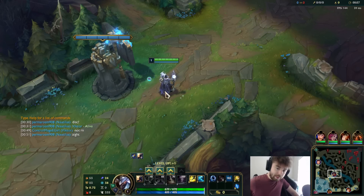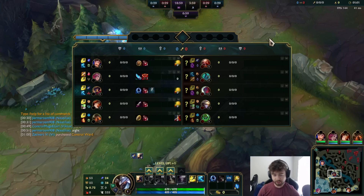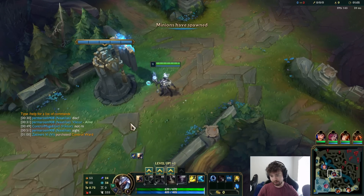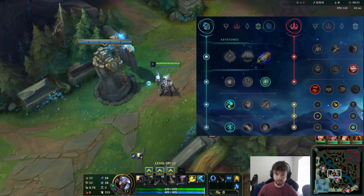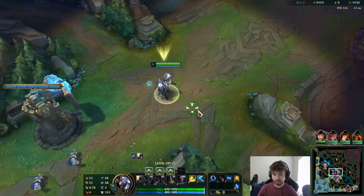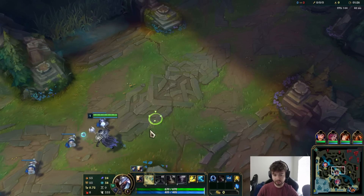Welcome to the next commentary. Today we're playing Viktor mid lane versus Yone. These are the runes I'm taking this game. Some people like going First Strike on Viktor, especially in matchups where it feels like you can't win because their champion is so much better during the early game. You can go for a scaling rune where you get money over time, getting that extreme power spike at around three items where Viktor can basically 1v9.